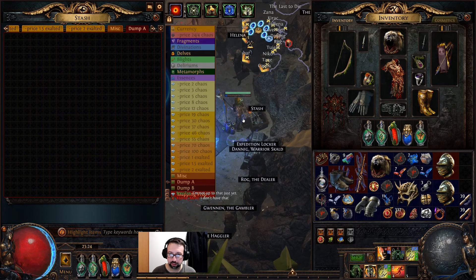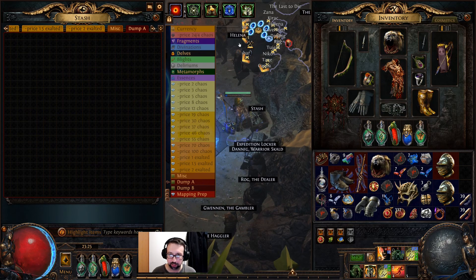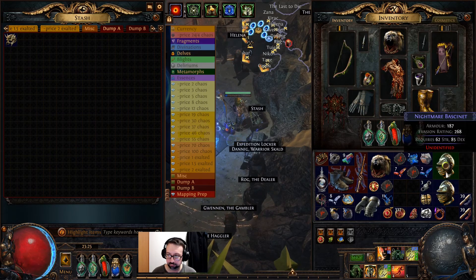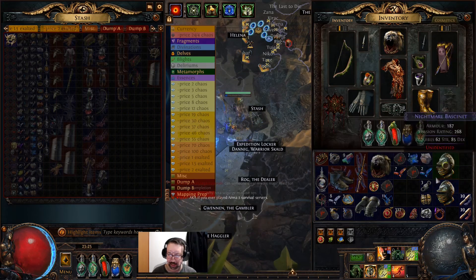Bone Helms have gone up: 78 chaos is the lowest one listed, then 85, 90, and a few at 100 chaos. They've climbed in value — I thought they were pretty stable at 50-70 chaos but now they've gone even higher. I'll be putting mine in for one exalt if it's going to be like that. The Nightmare Bassinets were only 85 unfortunately, so those are junk.